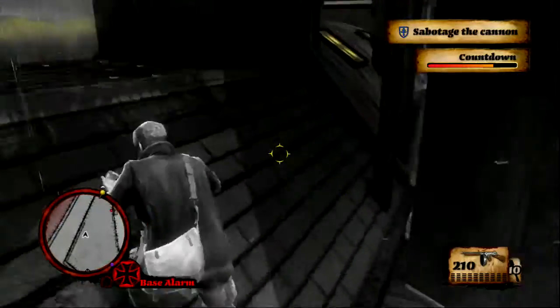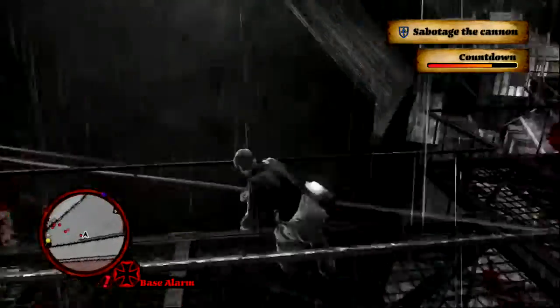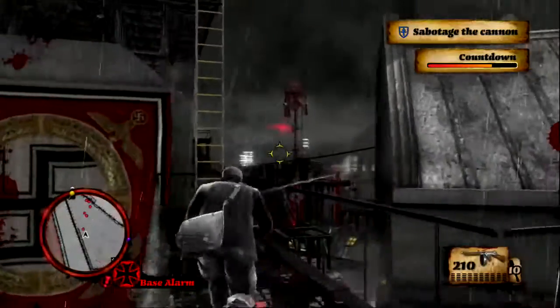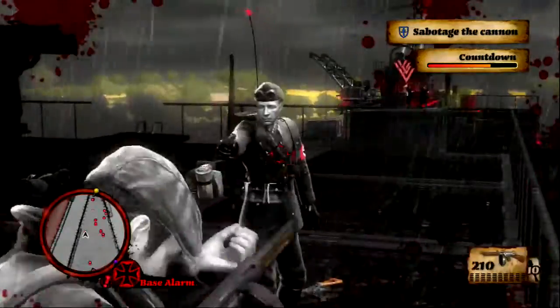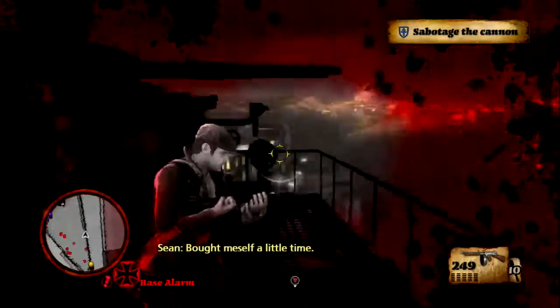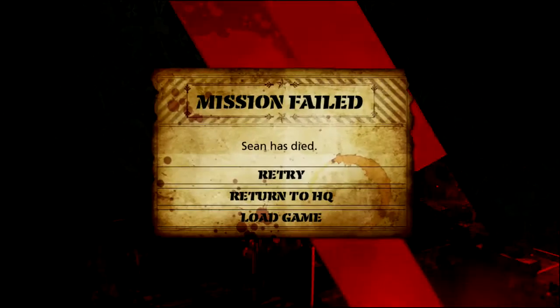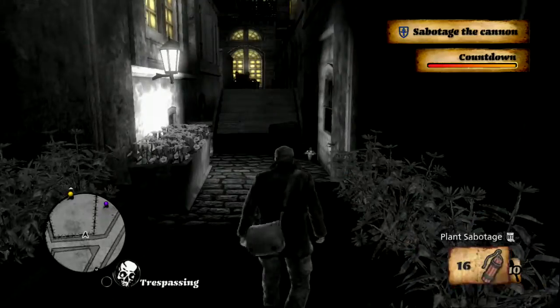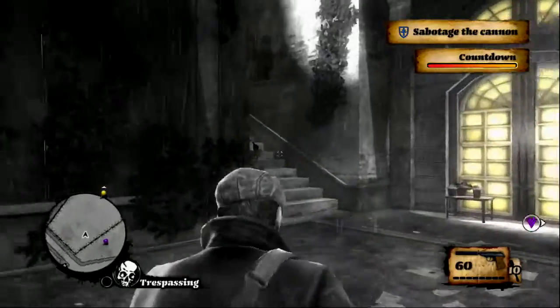I didn't expect us to be going so far. There we go. Oh bollocks — his head was like attached to the bar, that was a bit bullshit. I should have hid behind the AA gun. Or maybe I can do this — if I have the silenced pistol I'll be fine. Maybe.